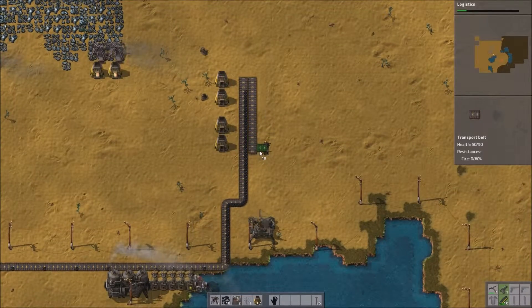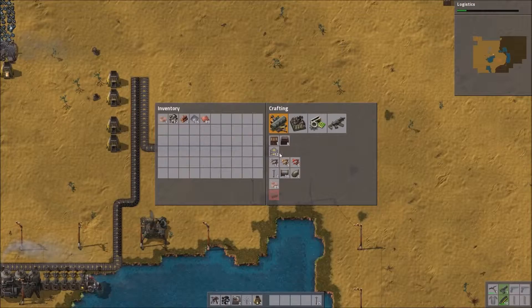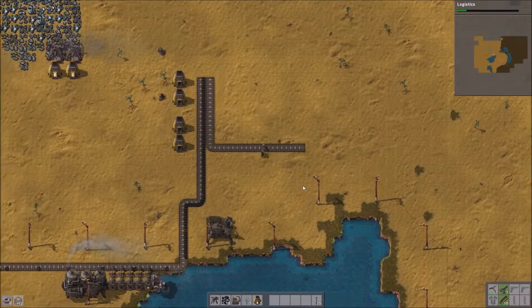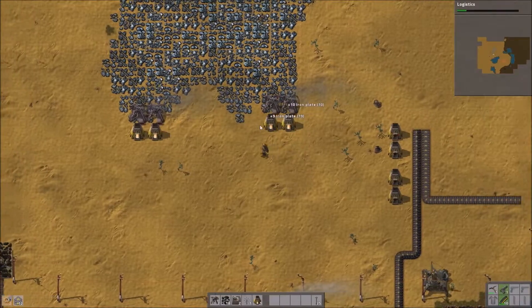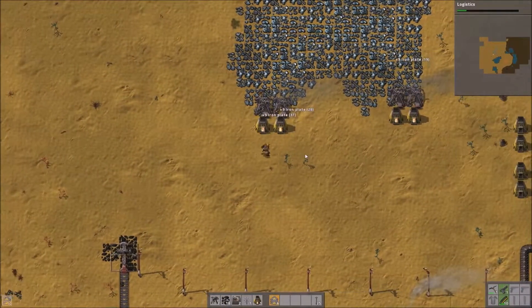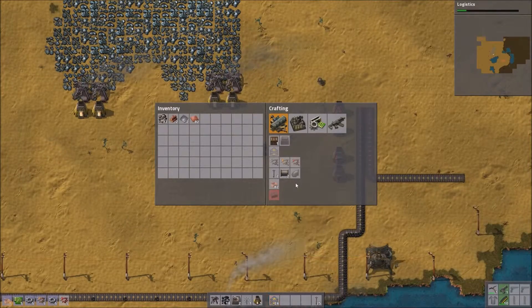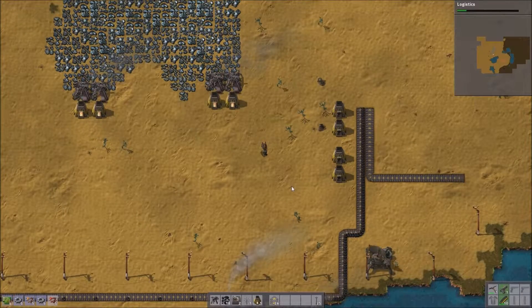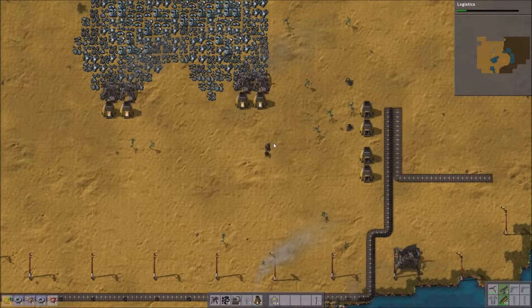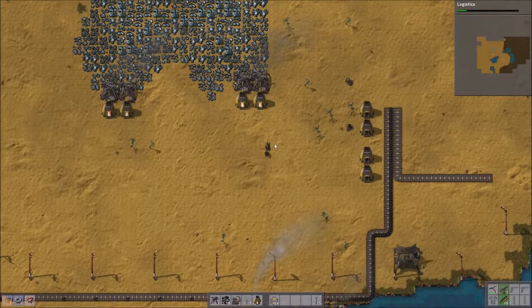I'm setting up two distinct lines: one for the copper ore to come through, and one for the coal to fuel the furnaces. I've just run out of belt, so I need to grab some more iron and craft some more up. This is the other reason I want to get these automated, because it takes a long time to craft them otherwise. If I've got them automated, they'll be able to craft in the background and I can just go to a chest and grab how many I need.